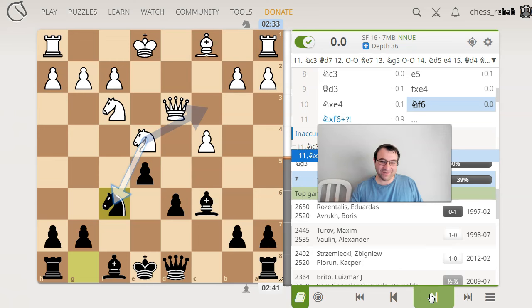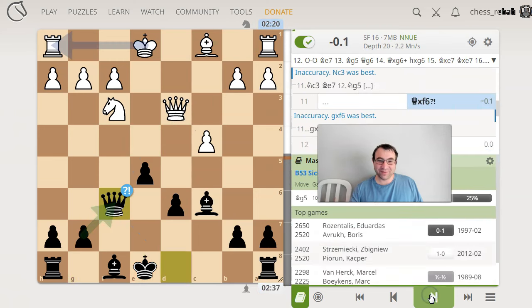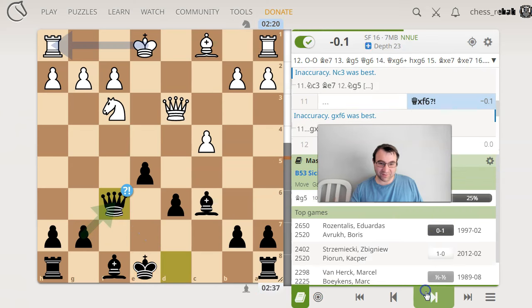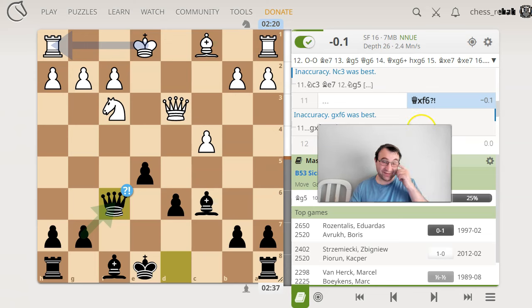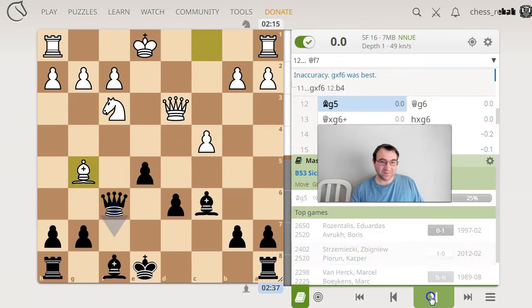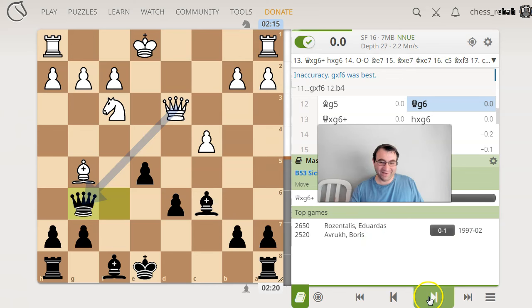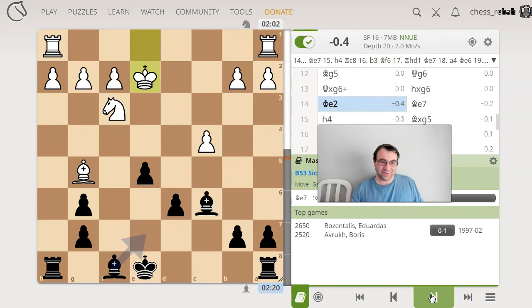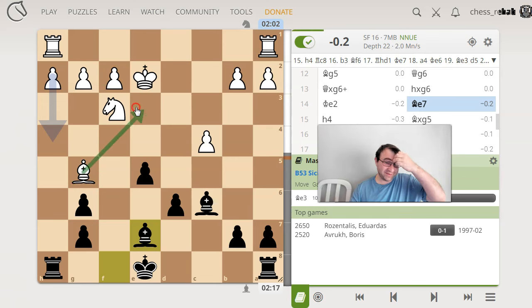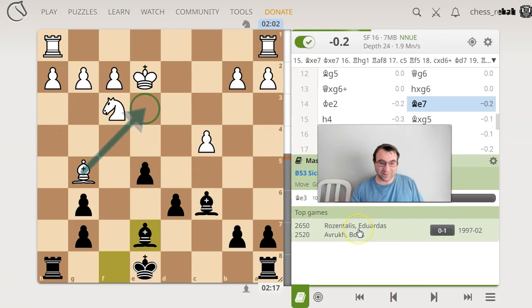I'm still following the game from 97, even though it wasn't accurate. I'm surprised gf6 was better, but I guess it makes sense — add another pawn to the middle. So bishop g5, queen g6. I'm giving myself away — all my theory is over 20 years old, 25 years give or take. Queen g6, hg6, king e2, bishop e7, bishop e3 — who deviated first? Oh, bishop e3 was played. He finally deviated from the respected theory of this game from 1997, the Resoltis versus Boris Rook game. We're following theory up till move 14.